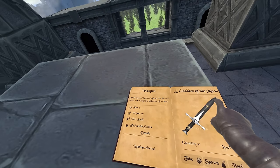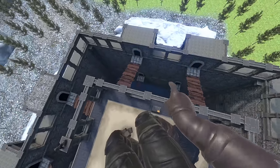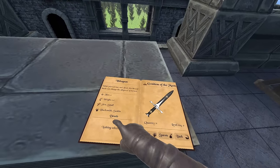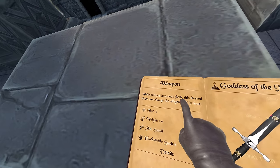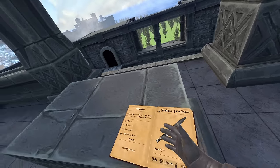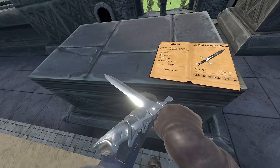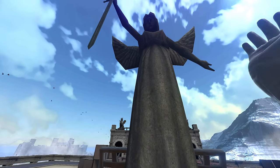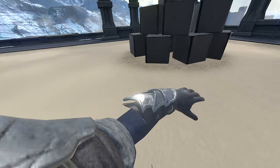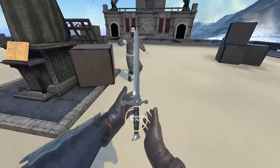What we got here is the Goddess of the Moon. This one says while pierced into one's flesh this blessed blade can change the elegance of its host. This one doesn't seem to be draining my health, so that's nice. Alright, angelic statue please bless me during this round. This one's actually kind of nice too — I can be a little bit more speedy, so I think I'm gonna stay in real time on this one just because I don't have like a really hefty blade to dual wield here.